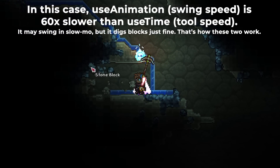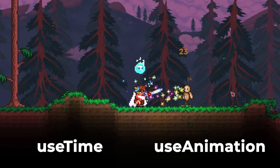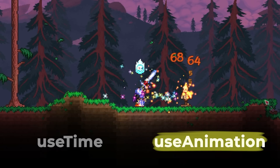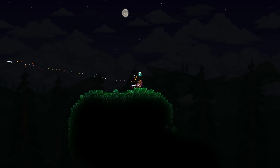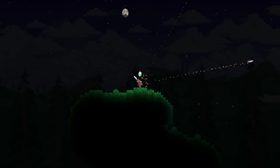There doesn't need to be any correlation between animation speed and true use time. This is where melee speed comes in — melee speed doesn't actually affect a sword's true fire rate, instead only affecting its animation time or swing speed. This works as intended; the sword swings faster the more melee speed you have. However, since the weapon's underlying use time isn't affected, the projectile fire rate isn't affected either.